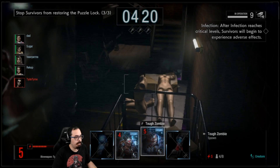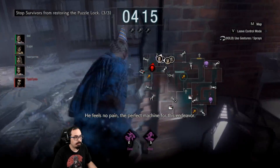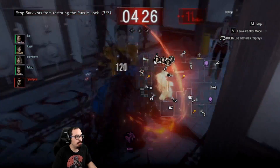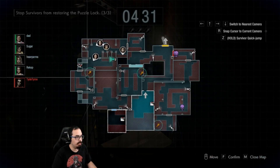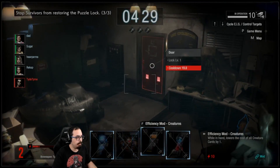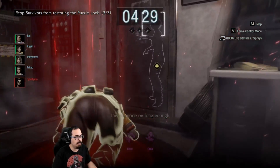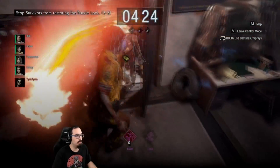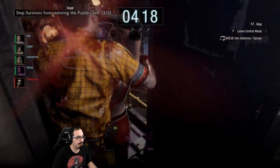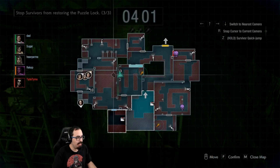Looks like we're going to jump over here with a toughie. We're going for that bite — get the bite. They nommed on him pretty hardcore. I want them to open the door, and then I proceed to close that door, claw, and then bite. We got that one. 15 seconds off. They haven't gone the other way but they are forcing their way over here, and that's fine.